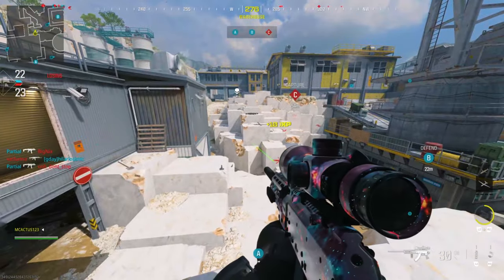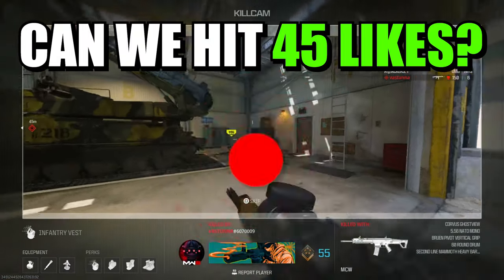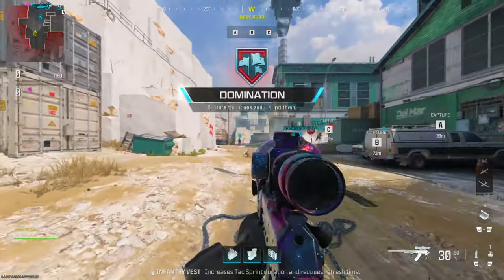As I said, the requirements are two controllers and a keyboard, or three controllers with three accounts, and one account that has the camos you want to put on your weapons. Go ahead and look at the link in the description. Also be sure to check out the video I dropped yesterday showing every single glitch that's working besides this camo glitch. See you guys, JoeyRams out.